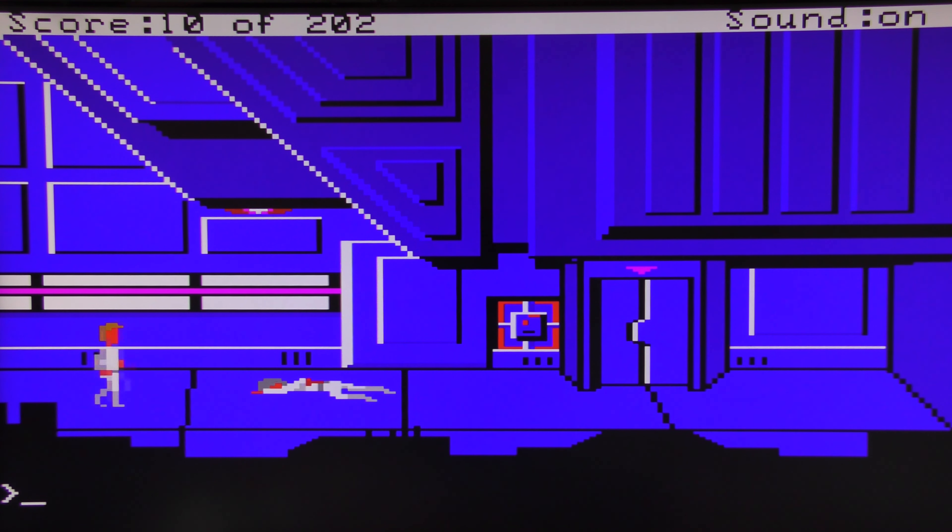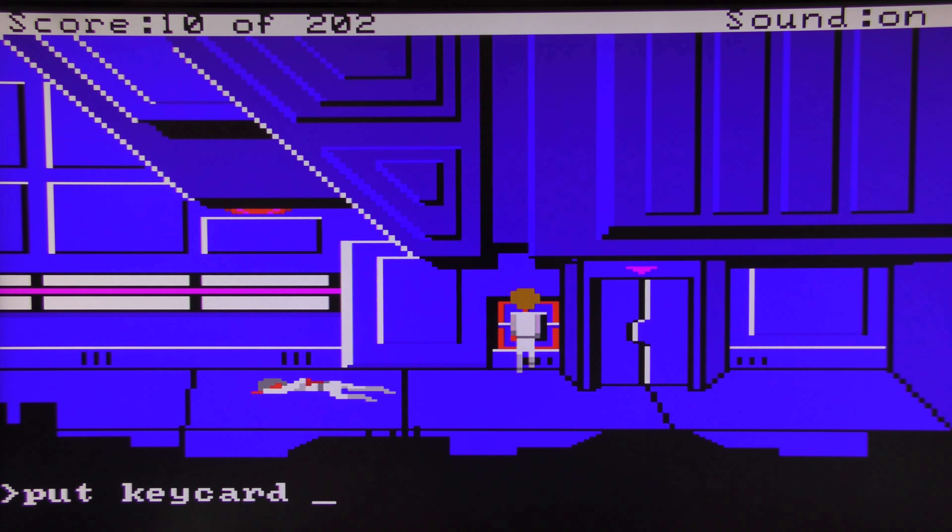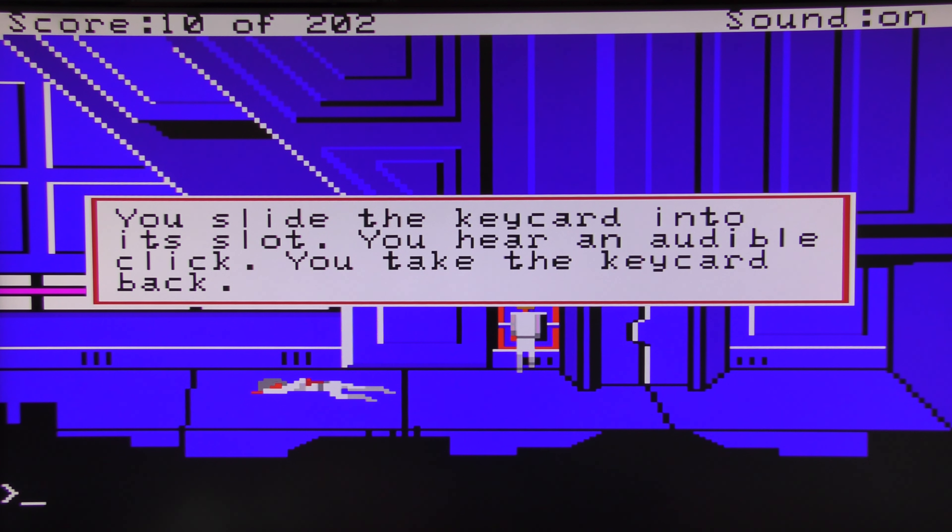Over here we've got a door that's locked by a key card, and the key card we retrieved from the person earlier goes in here. You slide the key card into the slot, you hear an audible click, you take the key card back.